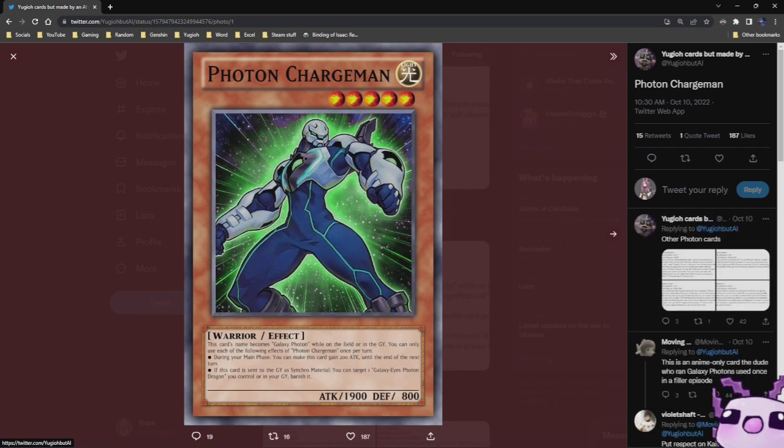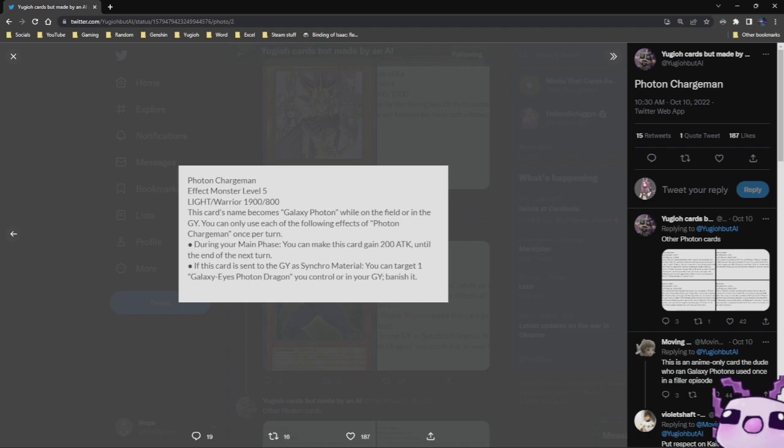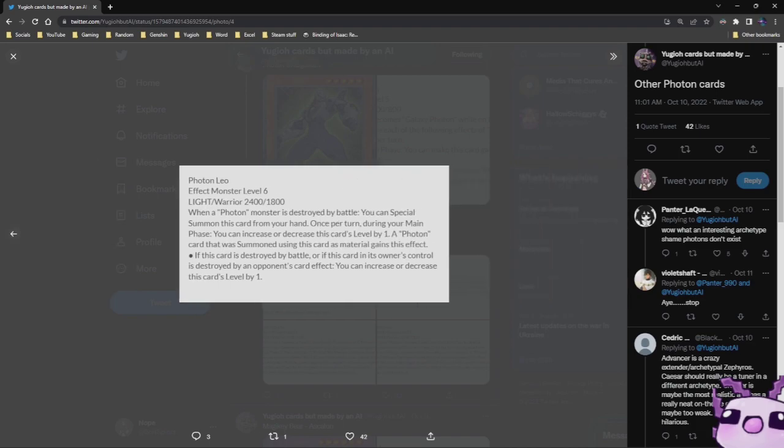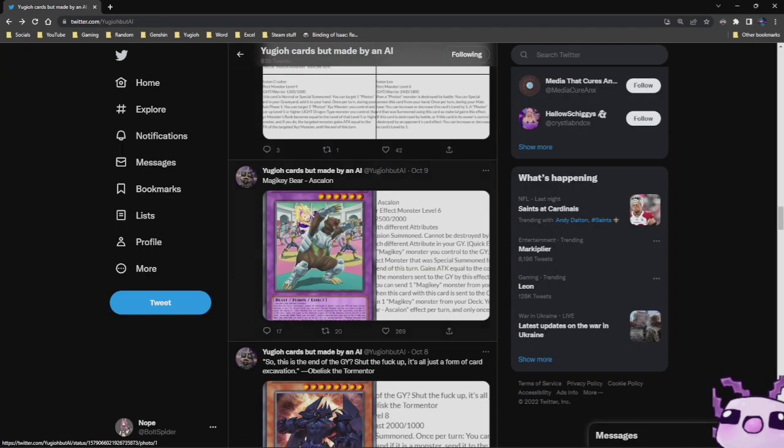Photon Charge Man — it's Level 5 Light, 1900 Attack, 800 Defense. This card's name becomes Galaxy Photon while on the field or in the graveyard. You can only use each of the following effects of Photon Charge Man once per turn. During your Main Phase, you can make this card gain 200 Attack until the end of the next turn. If this card is sent to the graveyard as Synchro Material, you can target one Galaxy Eyes Photon Monster you control or in the graveyard. There are also other Photon cards — Photon Advancer, Photon Caesar, Crusher. Those might be actual cards.